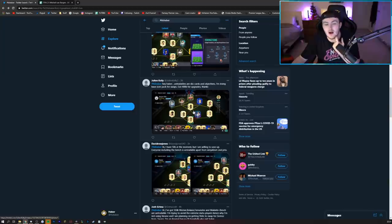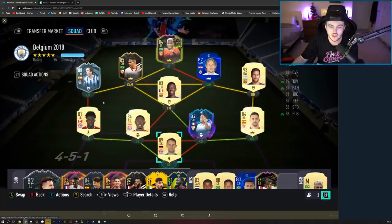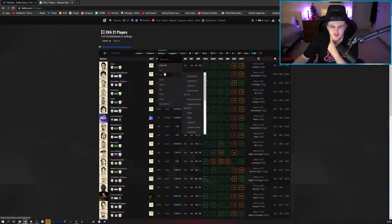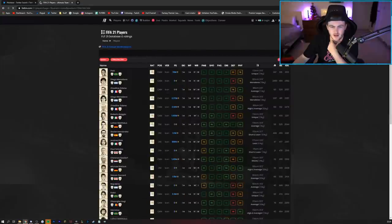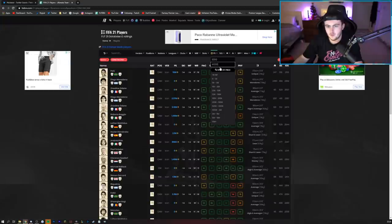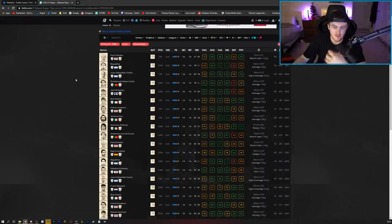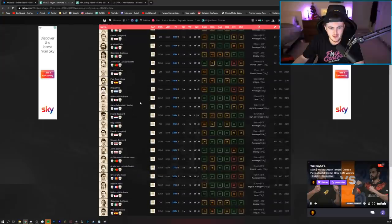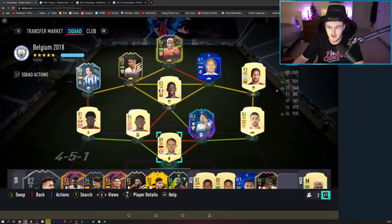Julian Kelly's team now. Untradeables are SBC cards and objectives, doing a Bay cycle pack for swaps, and 400k for upgrades. First things first — Frankie de Jong at right cam. At left cam, I'm trying to keep Talisca still on chemistry. You could probably go with an Icon, to be fair. I wonder if there are any decent Icon CDMs or centre-mids that aren't too expensive — I don't recommend Icons very often because I'm not clued up with Icon prices this year. It is Fernando and Modric after all. Roy Keane is a good shout at around 380,000 coins.